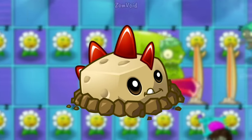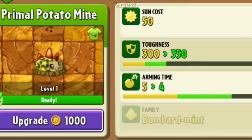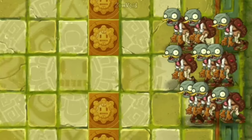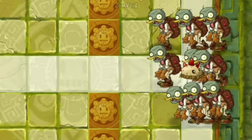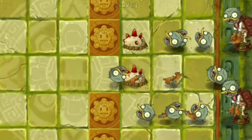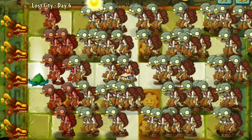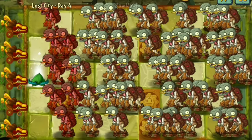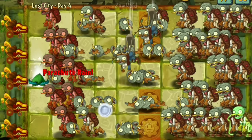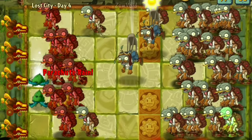Primal Potato Mine is a Bombard Mint family plant and the primal version of Potato Mine. He does heavy damage in a 3x3 area and only takes 5 seconds to arm. If he is level 6 and upwards, his attack range is enhanced.